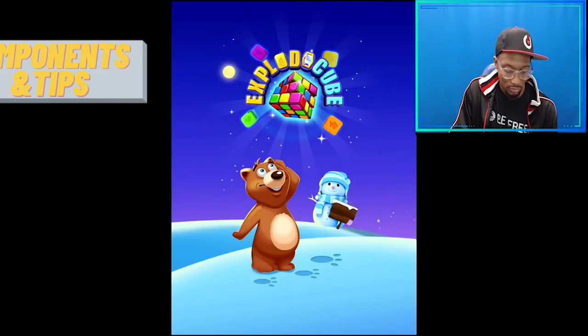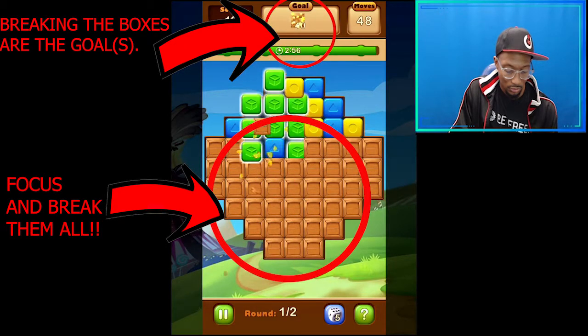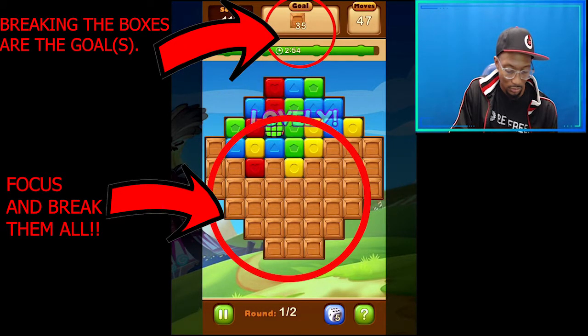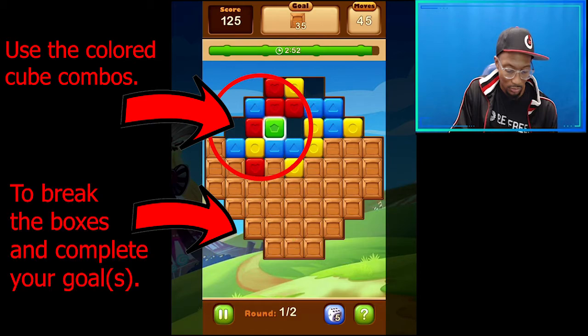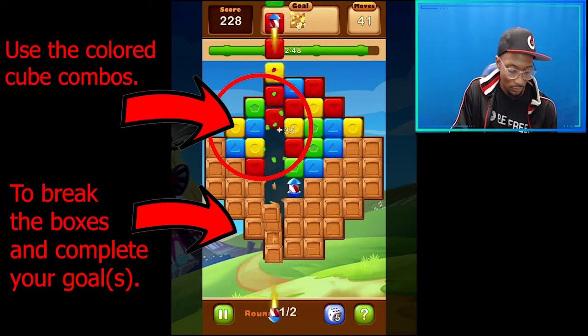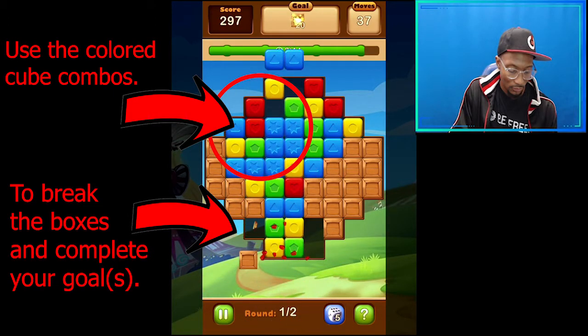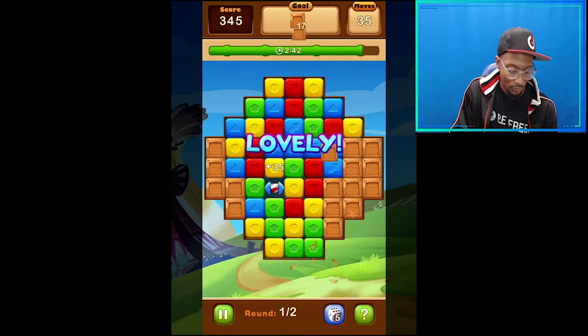Major components and tips. Goals: don't forget the actual goals of the level. Sometimes people get carried away with blasting and racking up combos and completely neglect the goals. The goals are shown in the middle of the top of the board. Each level has a different goal, so focus on that and make it your number one priority.